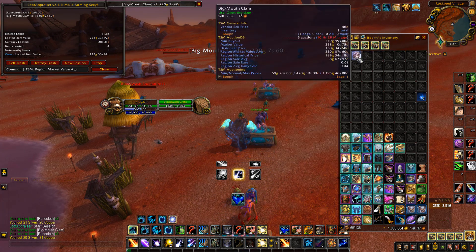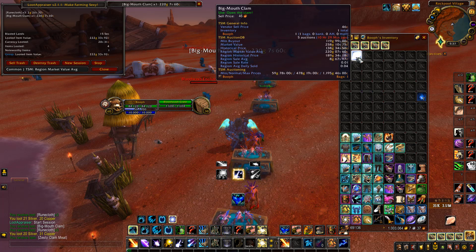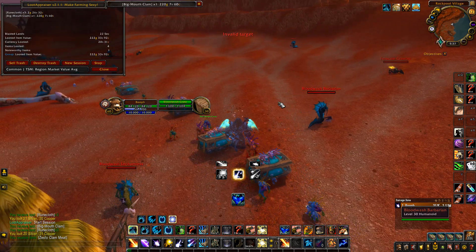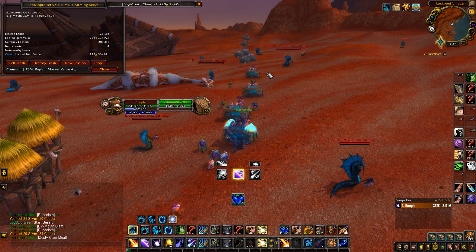How to actually get the pearls is by opening the big mouth clams. As you can see, we just got a big mouth clam there — so you simply want to open it. We got unlucky there, so it's a numbers game: the more of them you have, the more chance of actually getting the golden pearl.